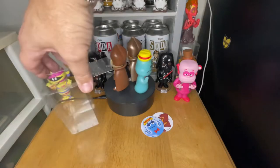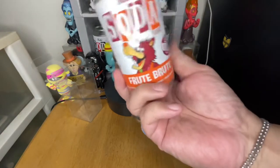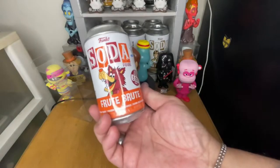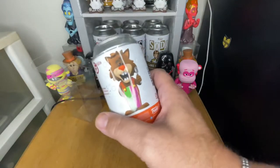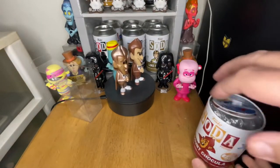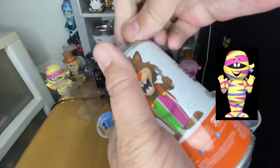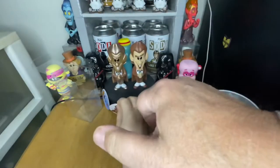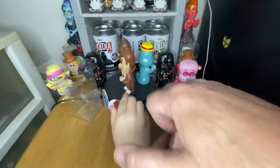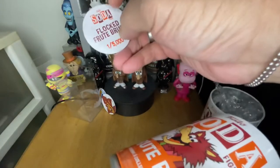We got these little cases for the flocked boys — we have a bunch of them. That's where we're looking at all their chases. So here's our Fruit Brute. He's also no chase, but he does come with the flocked version. We do have the other cereal monsters, as you can see on the side here. I really like the Yummy Mummy — that one's really cool. Flocked Fruit Brute!